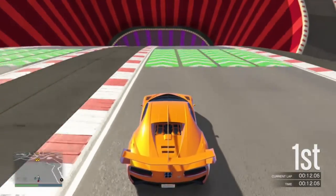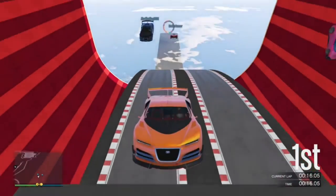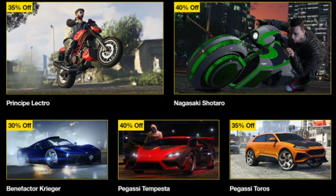For discounts, it's 35% off the Lectro bike from the original Heist that came out on 360, 40% off the Shotaro which is a good bike because of its speed and traction, and 30% off the Benefactor Krieger with its good traction and high top speed.